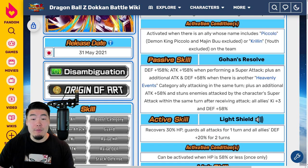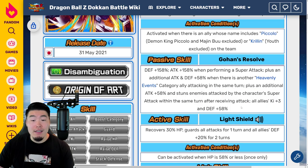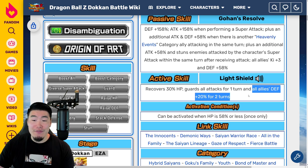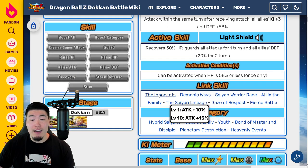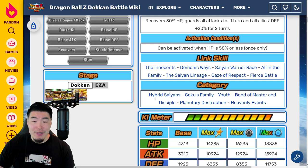Passive is Defense plus 158%, Attack plus 158% when performing a Super Attack. Plus an additional Attack and Defense plus 58% when there is another Heavenly Events category ally attacking in the same turn. Plus an additional Attack plus 58% and stuns enemies attacked by the character's Super Attack within the same turn after receiving an attack. All allies Key plus 3, and Defense plus 58%. His active skill, Light Shield, recovers 30% HP, guards all attacks for one turn, and gives all allies Defense plus 20% for two turns. It can be activated when HP is 58% or less, once only. Categories are Hybrid Saiyans, Fused Family, Youth, Bond of Master and Disciple, Planetary Destruction, and Heavenly Events.